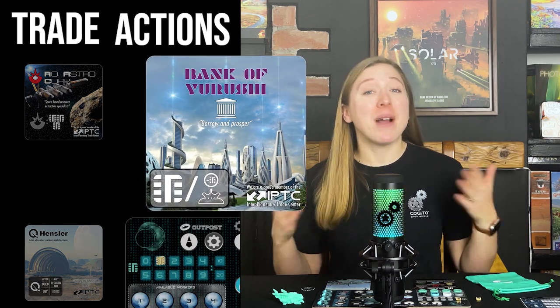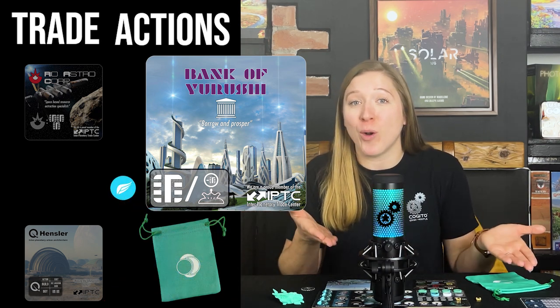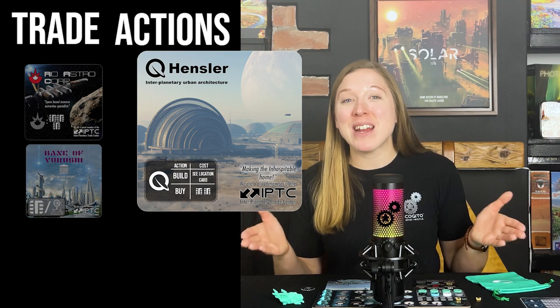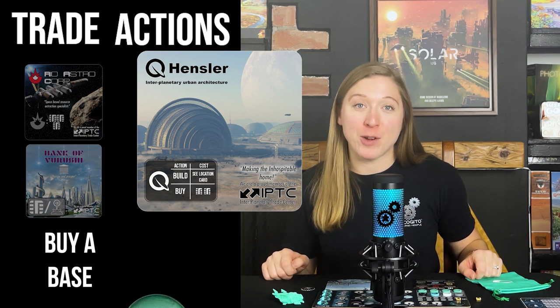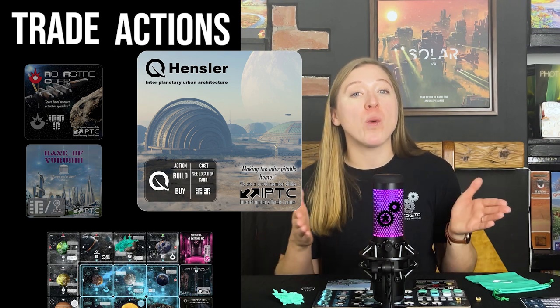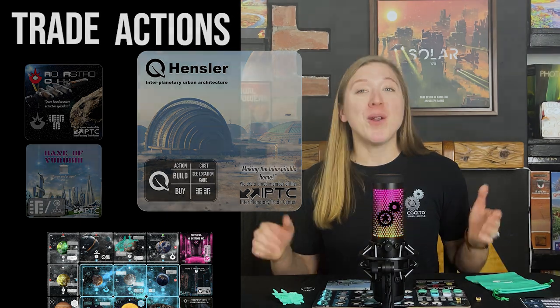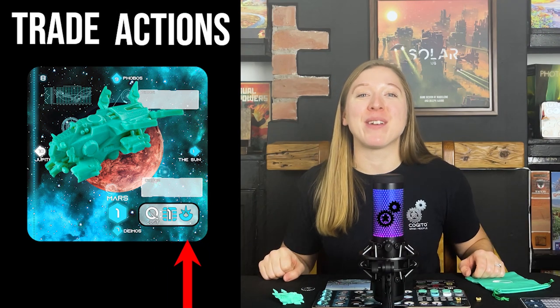Then there's the Bank of Urushi card. By taking this trade action you collect one credit, or you pay one credit to draw another worker from your bag — and remember, you can use this worker immediately this round. Next is the Hensler card. Taking this trade action allows you to build a base in a location where you currently have a ship, or to buy a new base. To build a base you must first check that you have a ship in a location which allows you to build a base, as this is not always possible. Locations where you can build a base have prices in the bottom right corner of the location card which indicate the cost to build there. Take Mars for example: one credit and one mining resource token are needed to build a base.